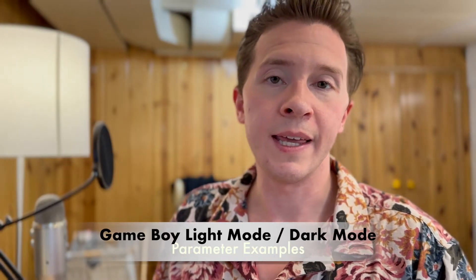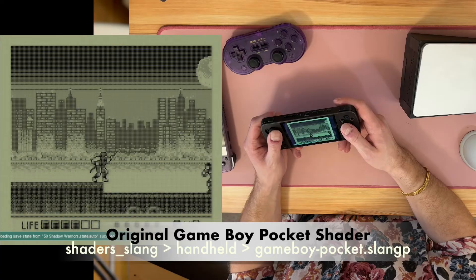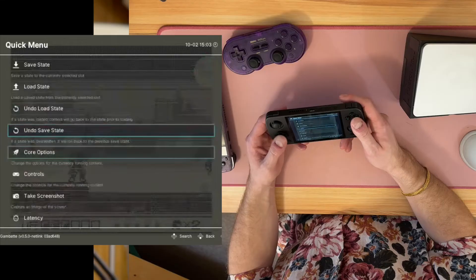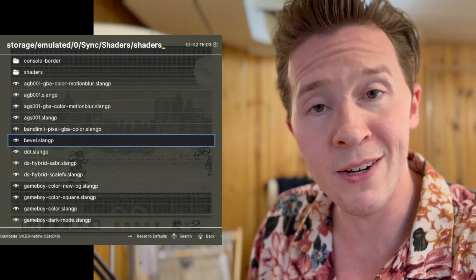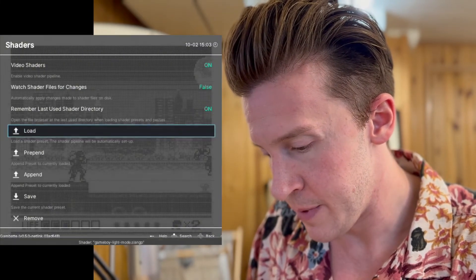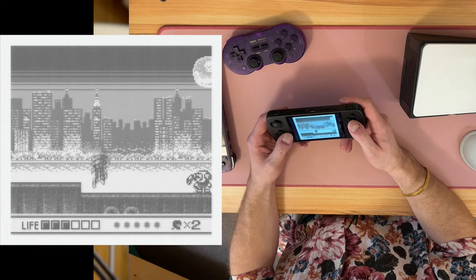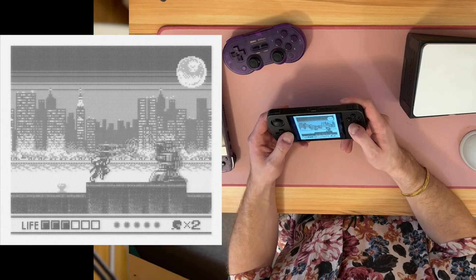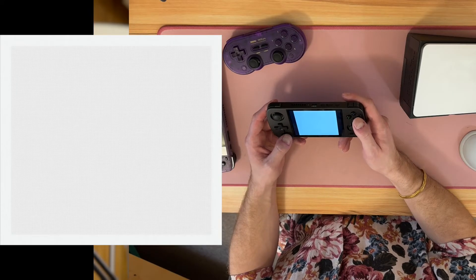I've also included Game Boy Light mode and Game Boy Dark mode — these only work with original grayscale games. Let's load up Shadow Warriors. This is the normal Game Boy Pocket filter. You can go to Shaders, Load — these are under the Slang Handheld folder if you update your Slang shaders. Game Boy Light mode is a little different than the actual Game Boy Light — it also handles the motion blur from the lower refresh rate on these older displays. Game Boy Light gives a blue background, Game Boy Pocket is gray, and this gives you true dark pixels on a white background.